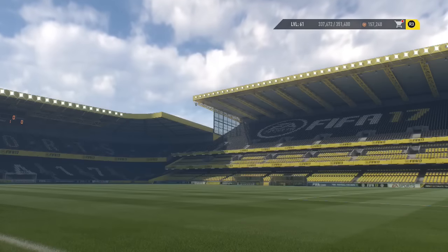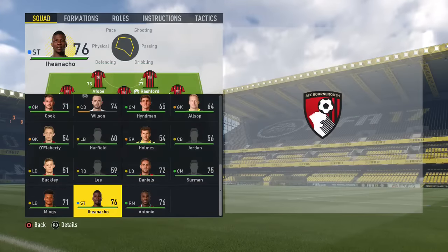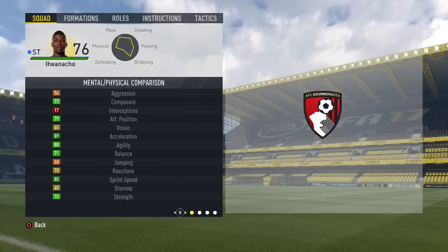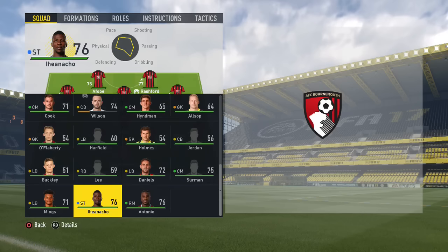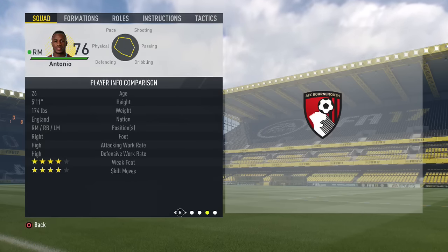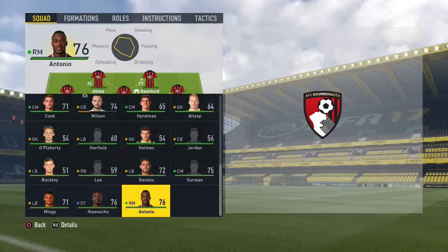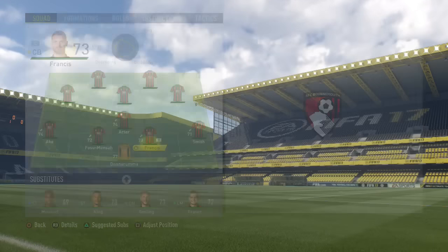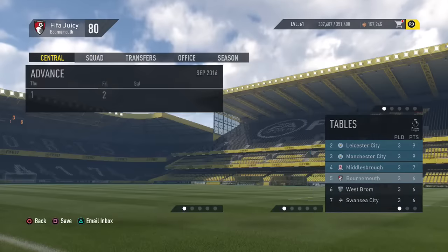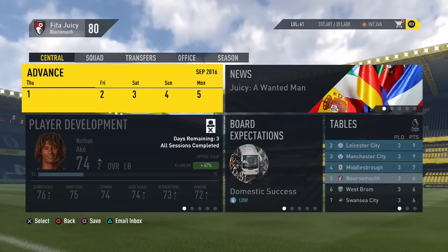That's going to be it for transfer deadline day — we won't be signing any more players. Our new signings: Calleci Ian Acho, rated 76 — the same as Callum Wilson but with much higher potential — and Michail Antonio, also rated 76, who can play right mid, right back, and left mid, and will be our first-choice right back. If you enjoyed this episode, please hit the like button and subscribe to keep up to date with all my latest videos and career modes. Thank you so much for watching, bye-bye.